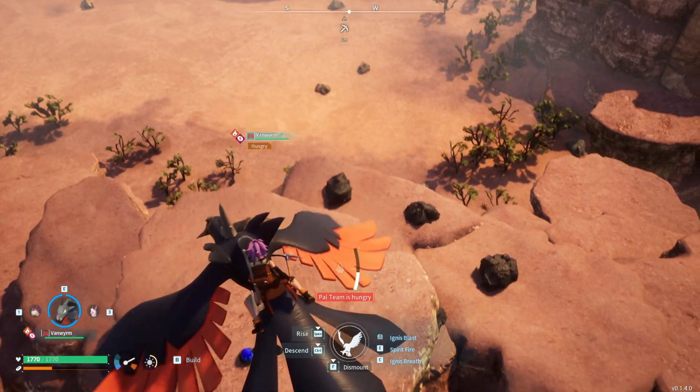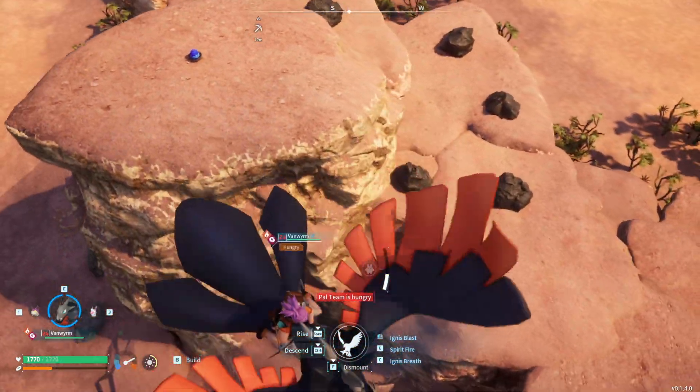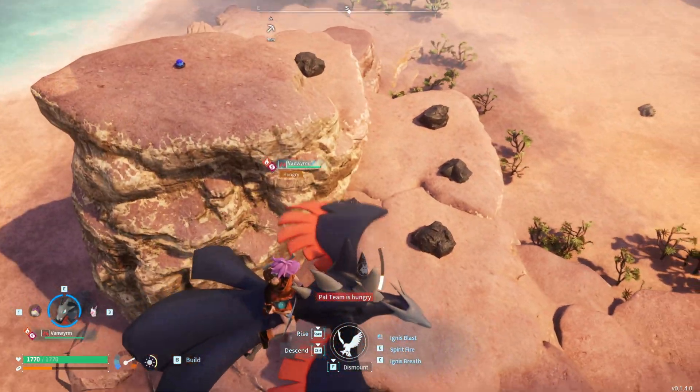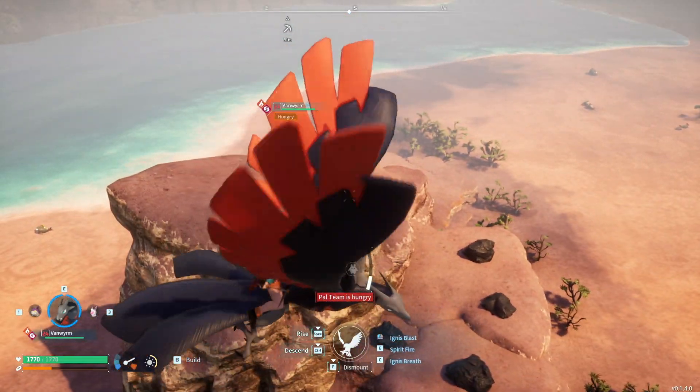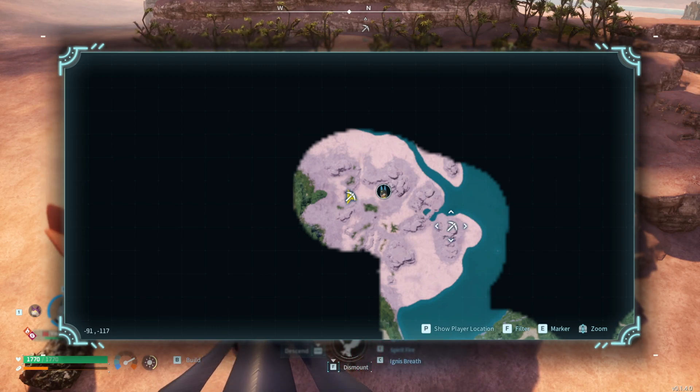Another location is over here. As you guys can see on the mountains we have some coal — one, two, three, four, five, six nodes. I don't think I mentioned the coordinates to this location but it's minus ninety one and minus one, one, seven.